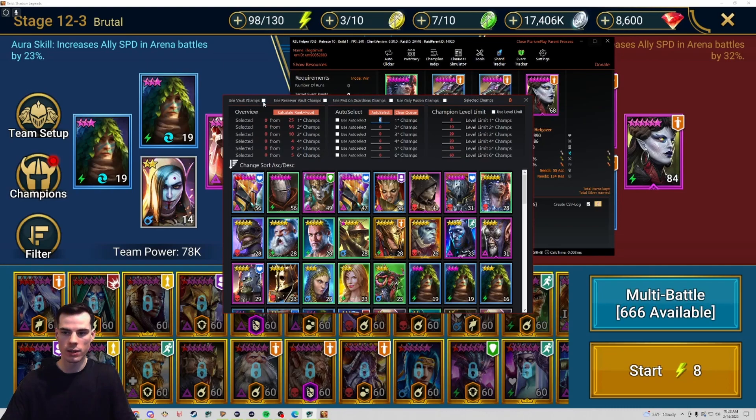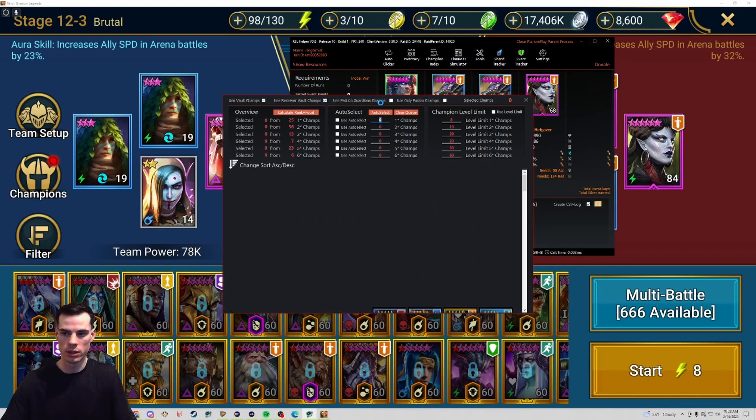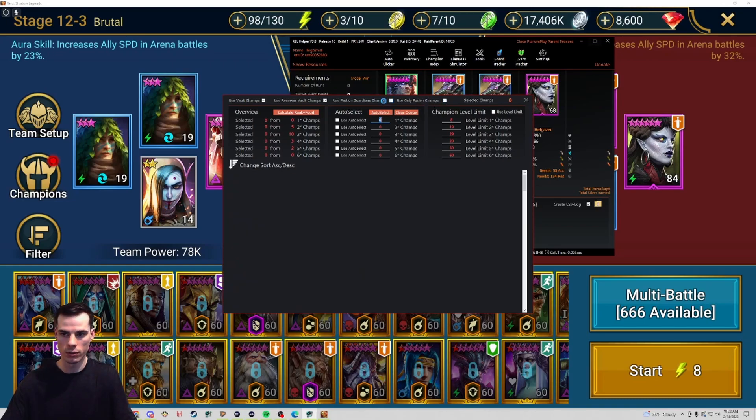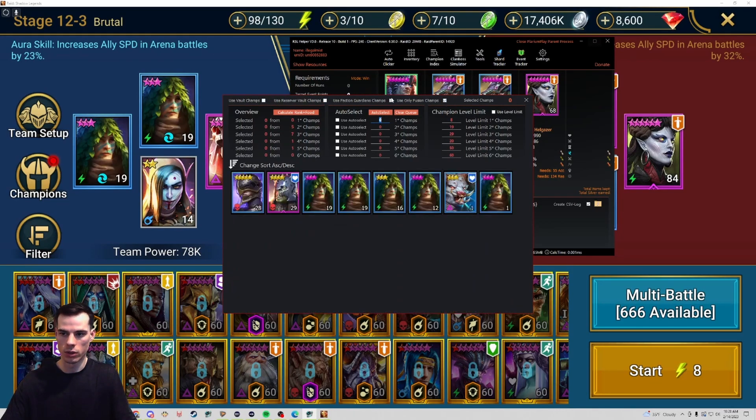If you click any of these boxes, you will select those types of champions. So if I want my vault champs, my reserve vault, my faction guardians, or my fusion champions, I can click on all of those. Now if you have 'use only fusion champions' selected, it will select fusion champions from all of those different categories. So if I unclick all of those and reclick 'use only fusion champions', it'll pull up the fusion champions only.